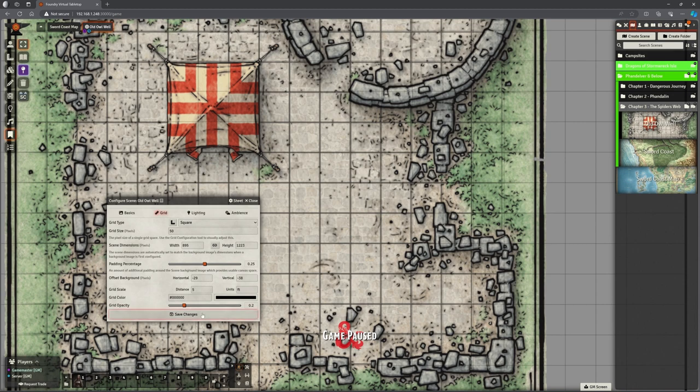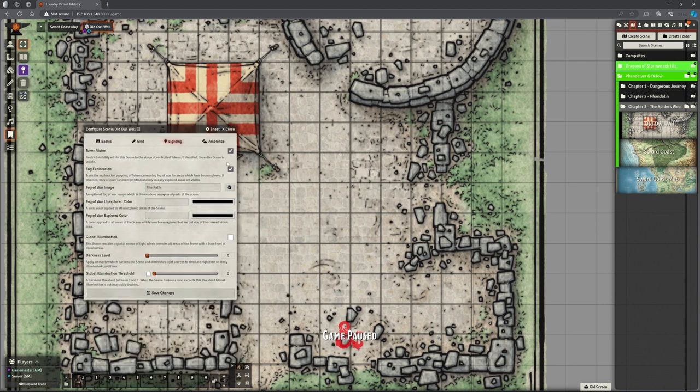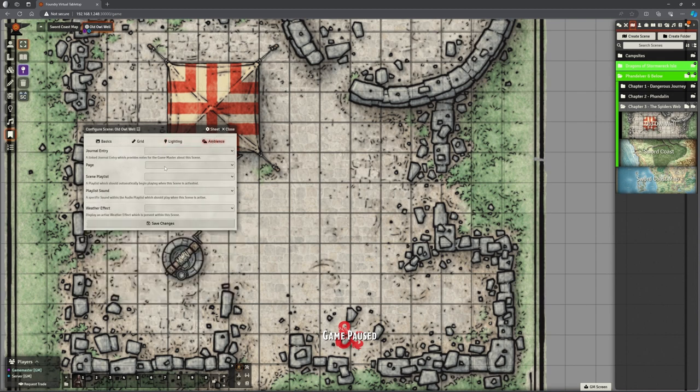Anything else we need to do? Padding percentage, etc., we don't really need to worry about. Lighting wise — token vision, yes. Fog exploration — I don't need to have it on this, it's an outdoor area, so I'll turn it off. Do I want global illumination? I will say yes, because it's outside — if they're outside they're going to be able to see because of daylight. And any ambiance — we've got playlists and things we've not really played with for background music, mostly because of copyright issues.